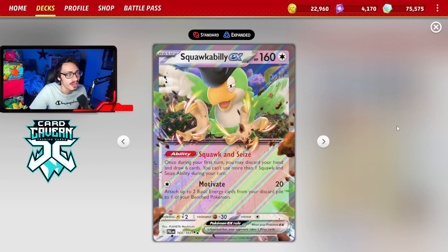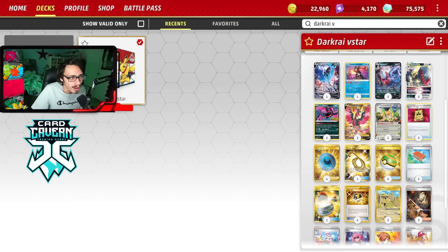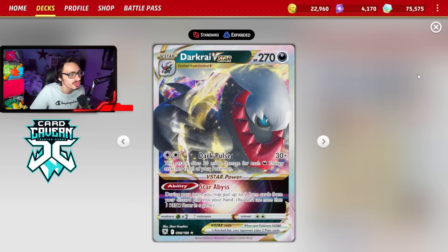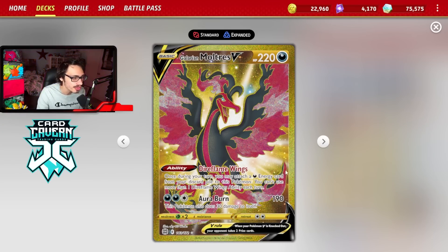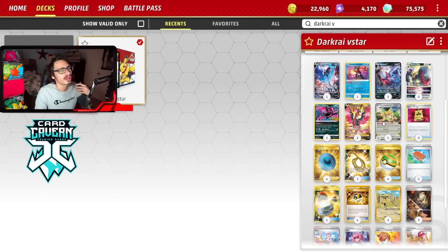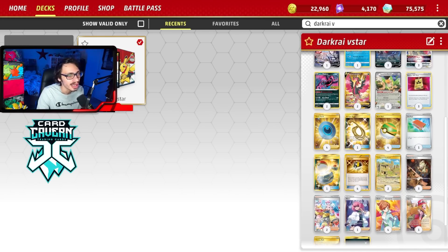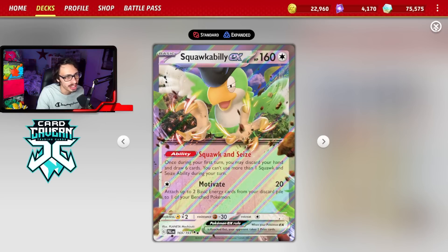You can really do a lot with Squawkabilly. I think it's a very strong card in this deck and it really does upgrade Turbo Dark quite a bit, giving it some much-needed speed. Darkrai has the attack Dark Pulse that does 30 plus 30 more damage for each Dark energy on all your Pokémon. So this deck is all about building up energy through Dark Patch, through Galarian Moltres V's ability Dire Flame Wings, and Galarian Moltres from Evolving Skies with Melvin Charge. With Squawkabilly and Research in one turn, you can get your energy in the discard, see a ton of cards, and pull off a lot of crazy combos.